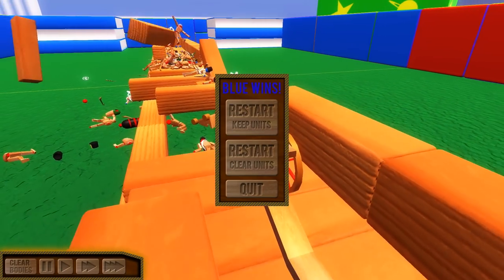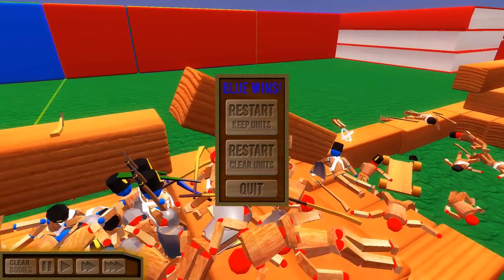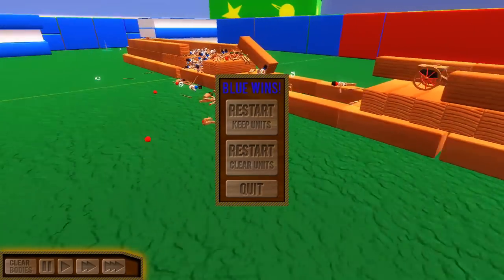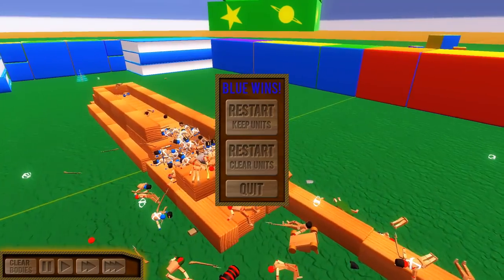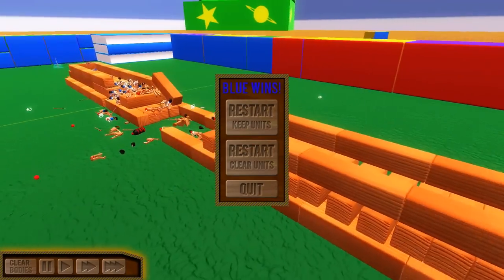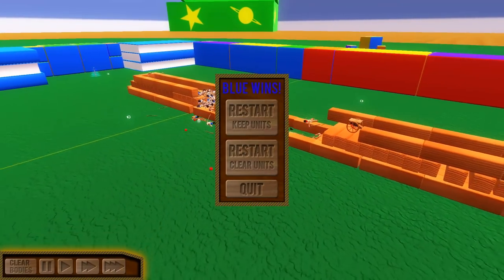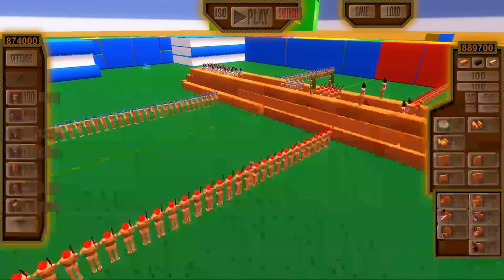But the Blue wins? Wait, what? They had two more units behind here, and the Reds just ran out of ammo, so Reds lose. Wow! Let's do another bridge battle. The first one was a close Blue victory, but no cigar for the Reds.